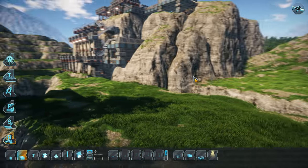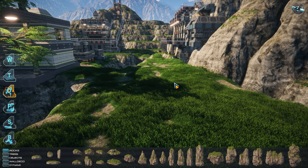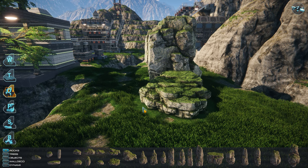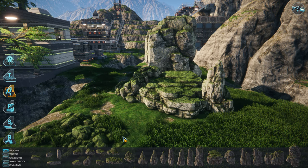Hey, I'm Chad from FSI, and welcome to the fourth episode of our arena editor series. If you haven't watched our previous episode about buildings, you can watch it here. In the background, you see Jacob placing trees and rocks in the arena which we created in the previous episodes.